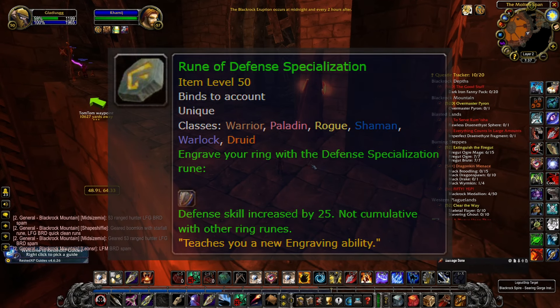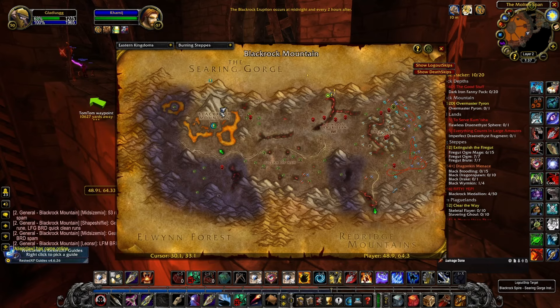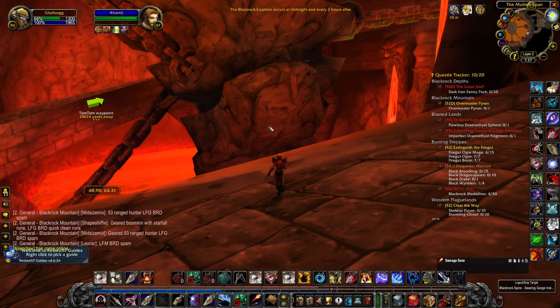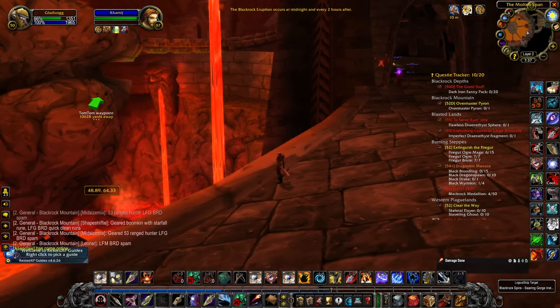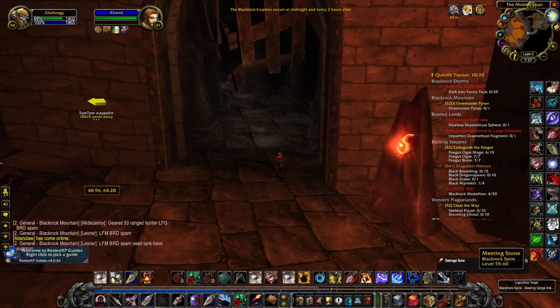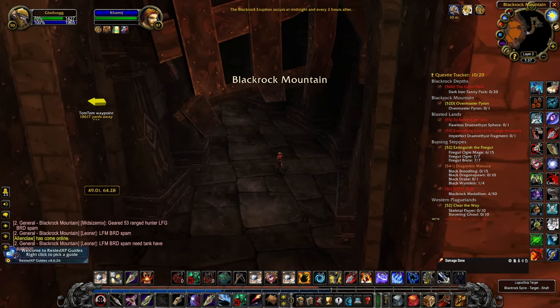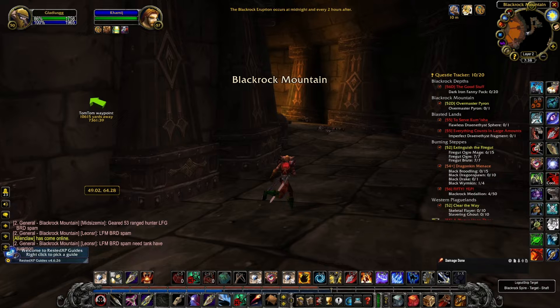Defense Specialization is probably the easiest of all of them, depending, because it is guarded by a couple elites. I've gone here a couple times and it's been completely cleared. To get this, we're going to head over to Black Rock Mountain and we're looking for the LBRS — Lower Black Rock Spire entrance. We're going to go to the meeting stone specifically and then I'll guide you from there.